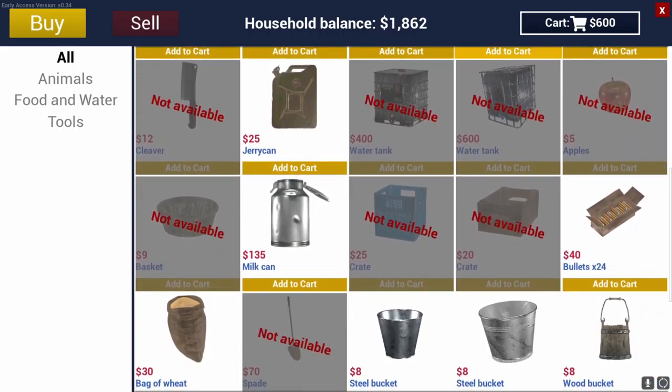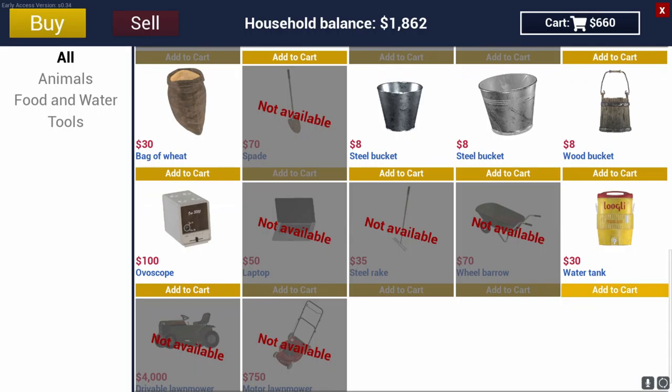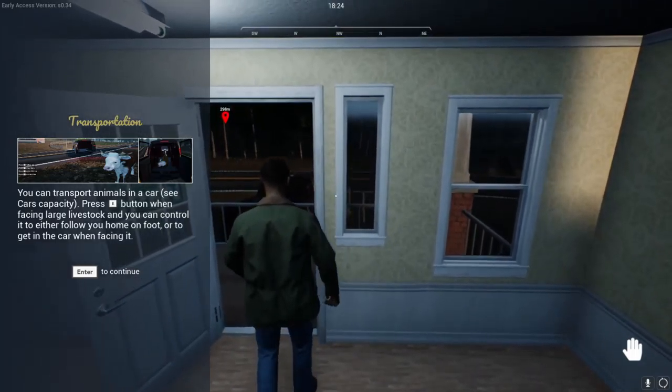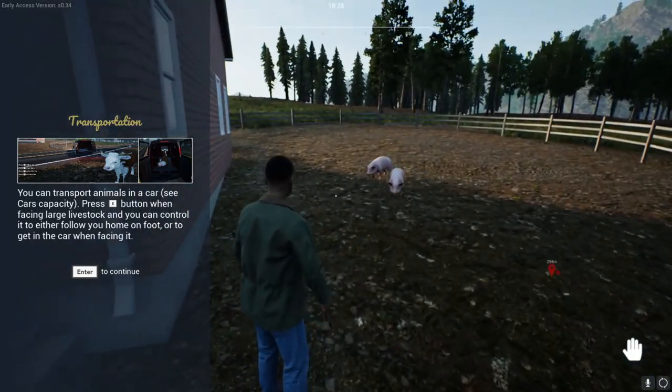I have a bunch of food that I bought for the chickens — I wonder if I should buy some food for the pigs. You know what, let's buy two bags. We're going to need some water for them as well. Actually, we might not need that, because we're going to try to build that greenery thing so that they should be fed automatically. So I'm going to hold off on buying the food — I'll come back if I need to. But let's buy the pigs. You can transport animals in the car — press E when facing large livestock.